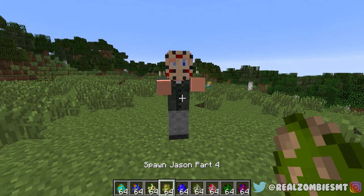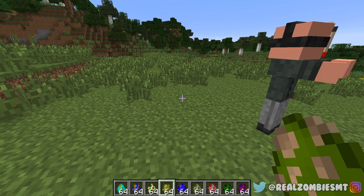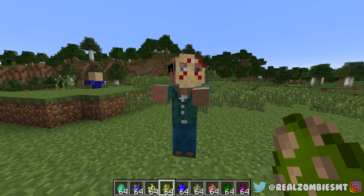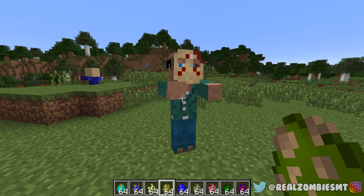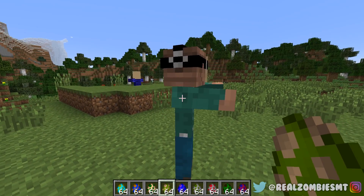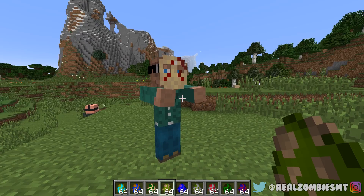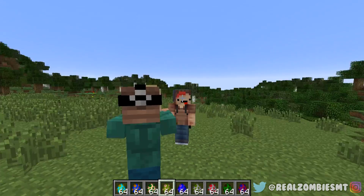Up next is Part Four Jason — this is the last human Jason. He got a little messed up because he got into a fight, but this is what Part Four Jason looks like. He's still human, just a little bruised up — not doing so well.